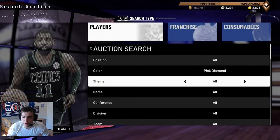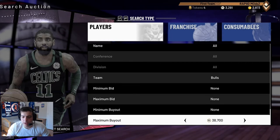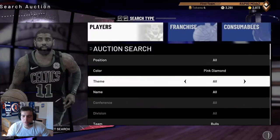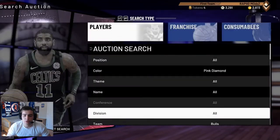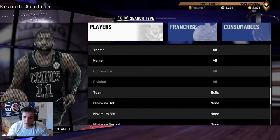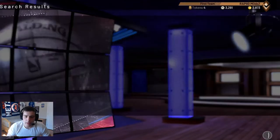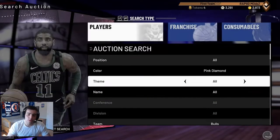Another one I found yesterday — I put it in my video. We got a pink diamond Bulls filter, around 70k to 75k. You want to buy anything but Levine. Levine's at 82k, so just put your thing to 80k. You want any player — Artist, Gilmore, MJ, whatever. Very good filter, highly recommend. If you get a Gilmore, if you get an MJ, you're welcome guys.